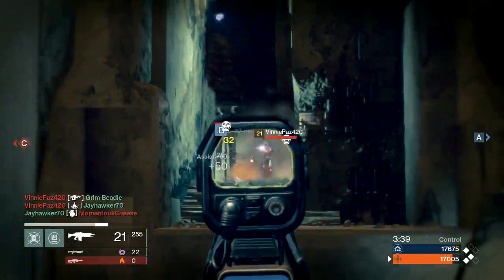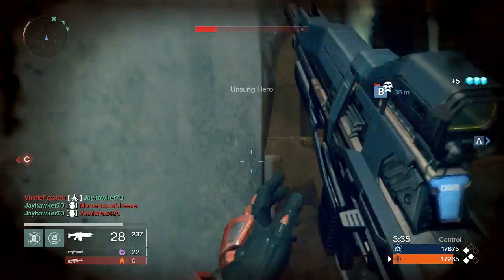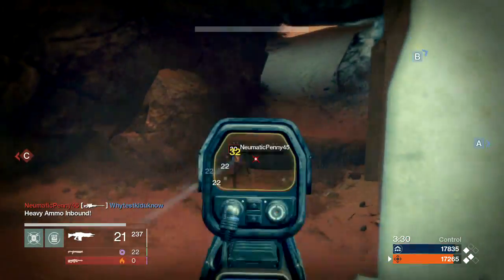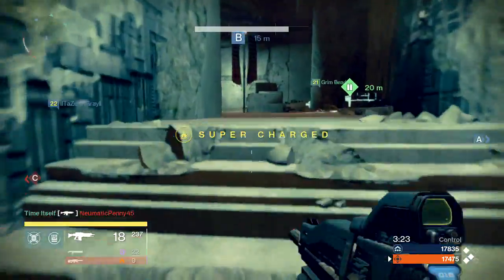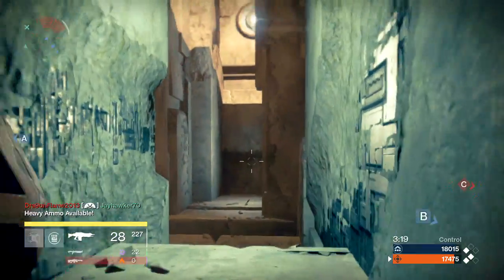That also explains one of the more crushing defeats we had — the enemy team had 53 assists on 83 kills. So in Control, sticking together with your team and picking up those assists seems like a pretty sound strategy. That's probably a big reason why you see teams playing together, just sticking with each other and training around the map from one flag to the next in a big circle.